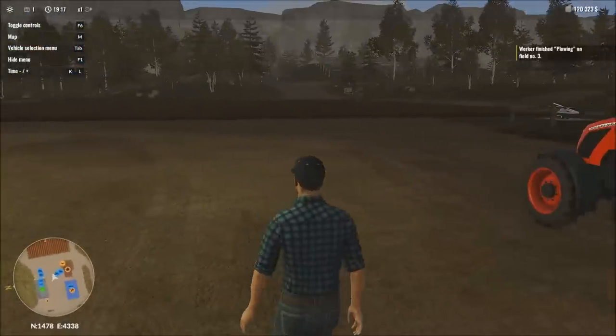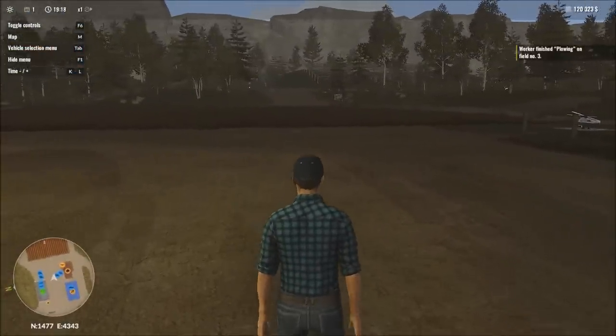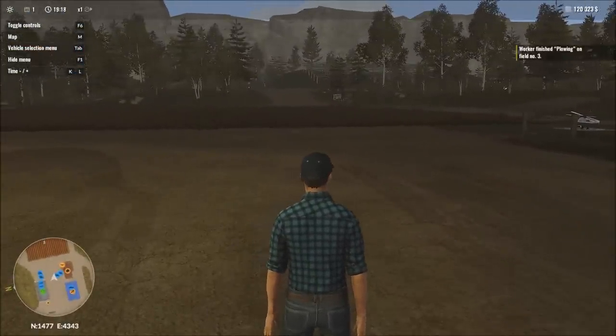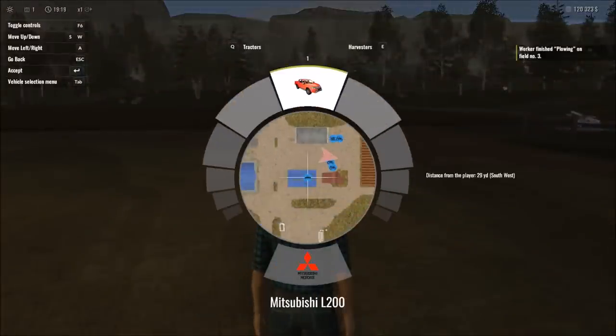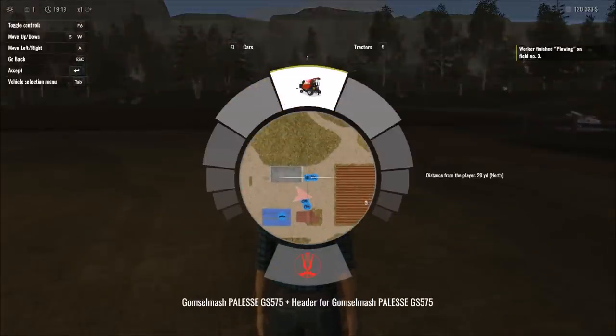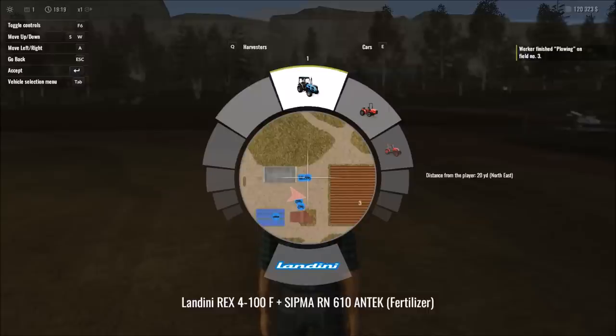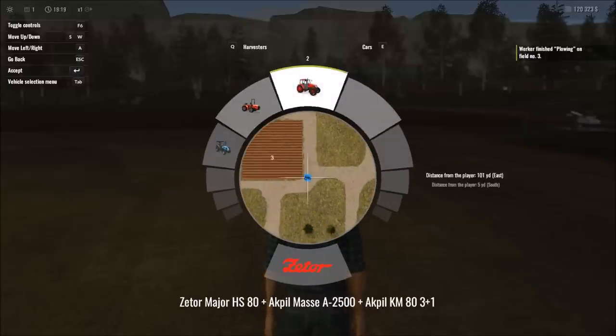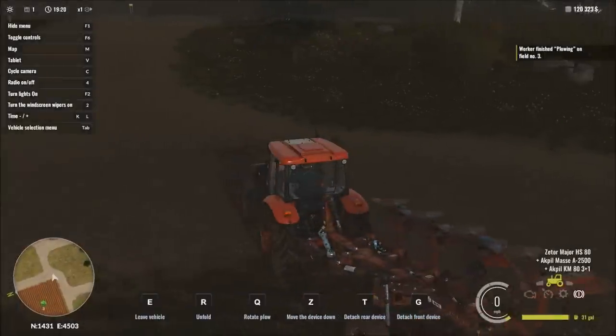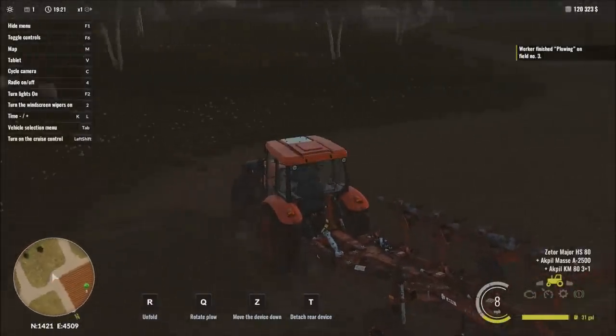These water tanks will be very useful — we're probably going to end up getting multiple because they'll be extremely handy not just on the fields but with the greenhouses as well. Our worker is actually done now. We can teleport to any of our machines by pressing Tab — we can see options for cars, harvesters, or tractors, with the map showing you exactly where each one is.